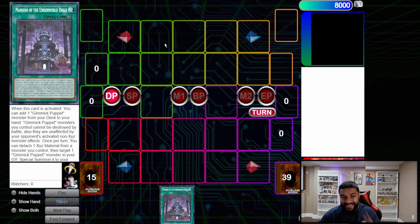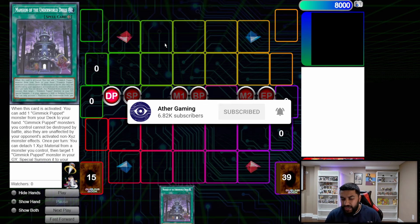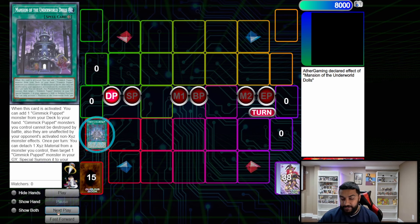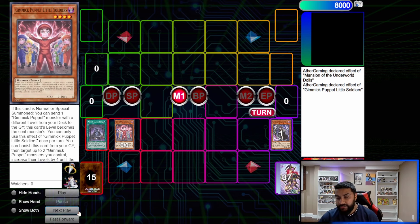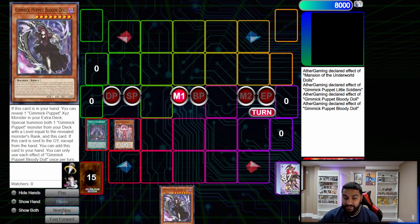Now we're getting into the second FTK combo. In my opinion, I kind of like the second version more than the first — the first version has some unnecessary steps. This is the second, more streamlined iteration. Again, we activate the field spell, which always adds Little Soldiers. Then we normal summon Little Soldiers and dump Rouge Doll. Rouge Doll triggers and comes back to hand.